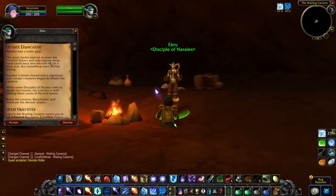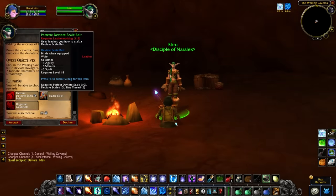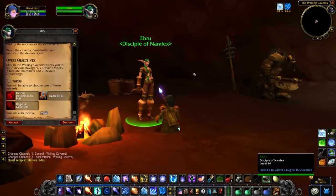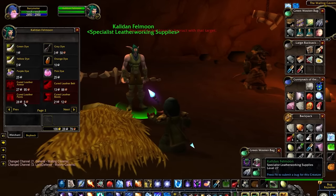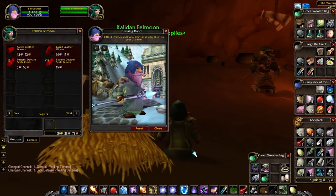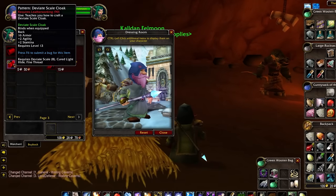There's another quest — especially if you're a Leatherworker — where you can pick up the pattern for the Deviate Scale Belt from Ebru. If you're a Leatherworker you can obviously use it, but if not, you can also sell it on the Auction House because it's not a bind-on-pickup recipe. There are also additional recipes you can pick up from this NPC, though note that these are limited-quantity recipes, so you may have to park your character there or come back later for them to respawn.